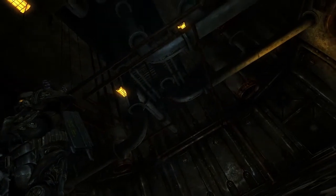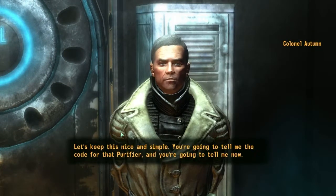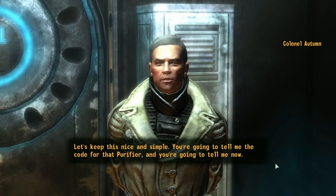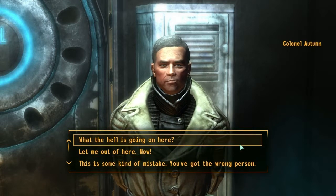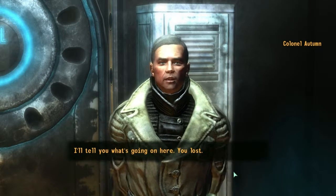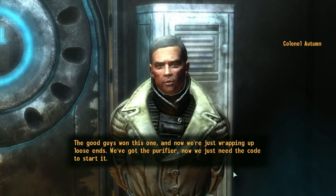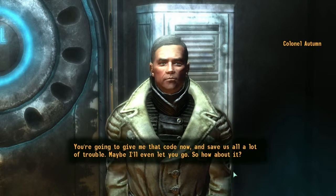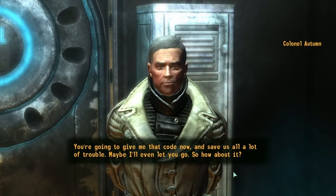But I was supposed to go to space. My plans were to go to space. So, you're awake. Let's keep this nice and simple. You're going to tell me the code for that purifier, and you're going to tell me now. I was supposed to go to space. What the hell is going on here? I'll tell you what's going on here - you lost. The good guys won this one, and now we're just wrapping up loose ends. We've got the purifier. Now we just need the code to start it. You're going to give me that code now and save us all a lot of trouble. Maybe I'll even let you go. So how about it?